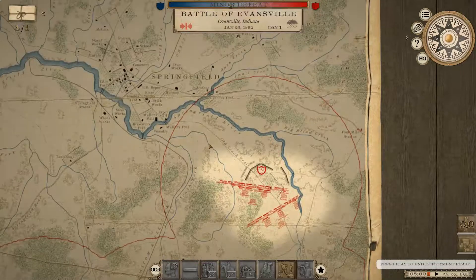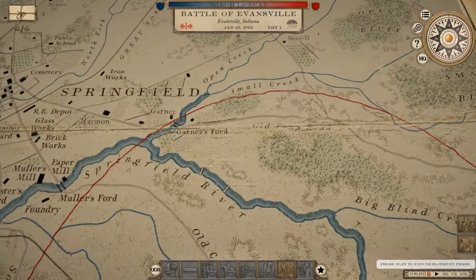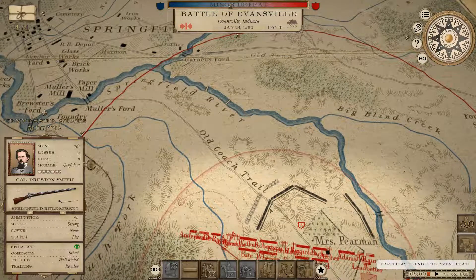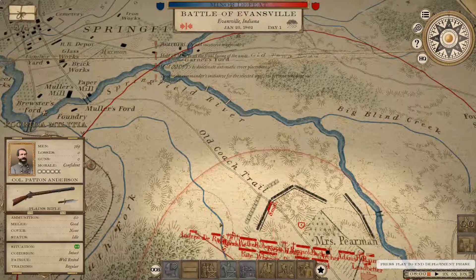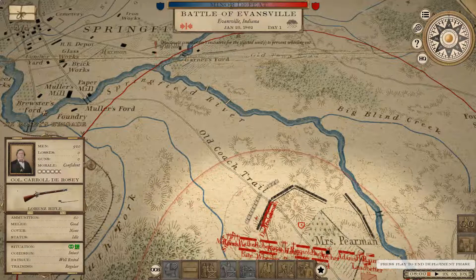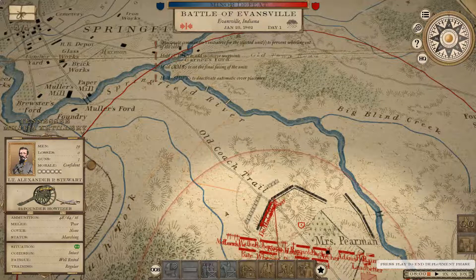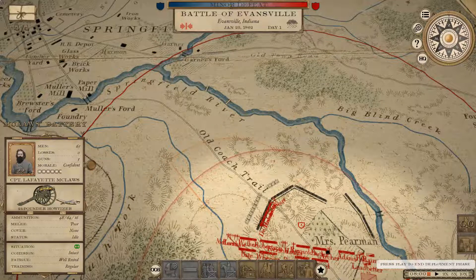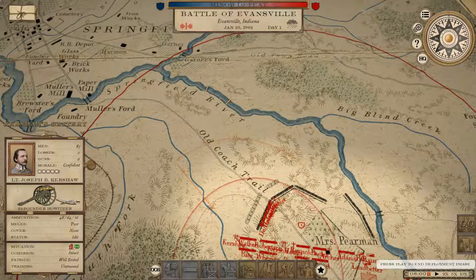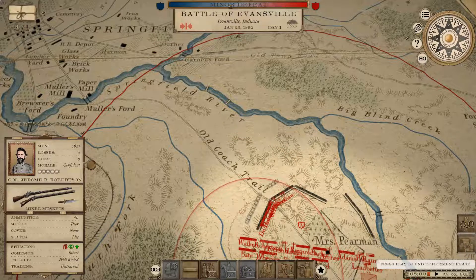Hello everyone, I am RTSFan, and today continuing on with the Grand Tactician Civil War CSA playthrough. Just a quick recap: while I was cleaning everything up after the last battle, the Union decided to attack Evansville, Indiana again. It hasn't worked for them the last three times they've tried it, but they're apparently willing to try again — for some reason. But here we are to make them regret that decision, again.